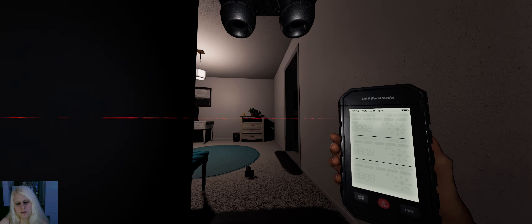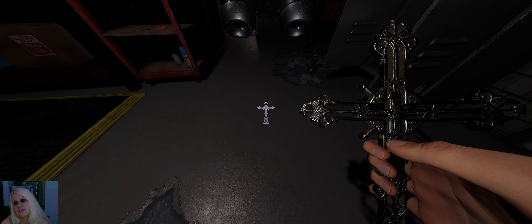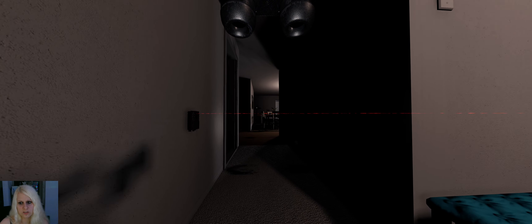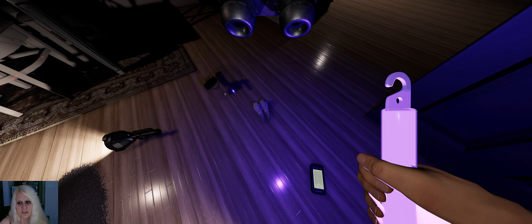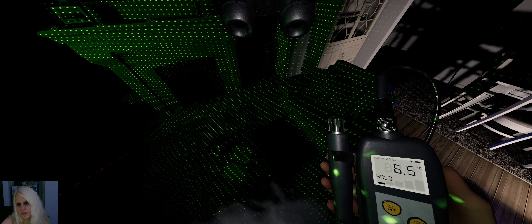I shouldn't be tunnel visioning on certain ghosts. I don't want to cover this room completely — just this area here, so it can't spawn behind me. You are on top of me all the time but you're not active, which is weird. I could have checked for footprints here but I haven't because I'm stupid. You can't pick up anything while you're holding the glow stick.